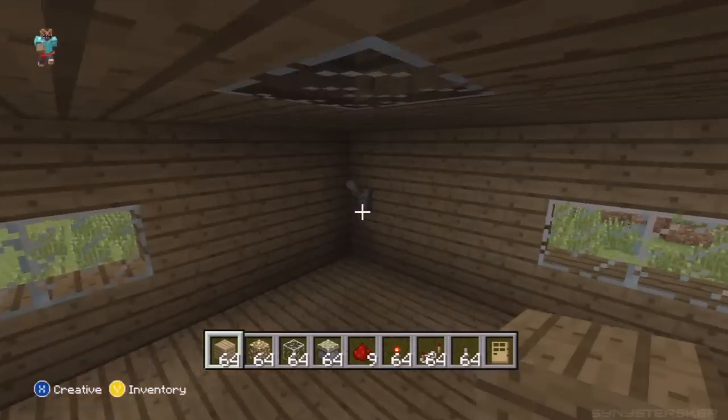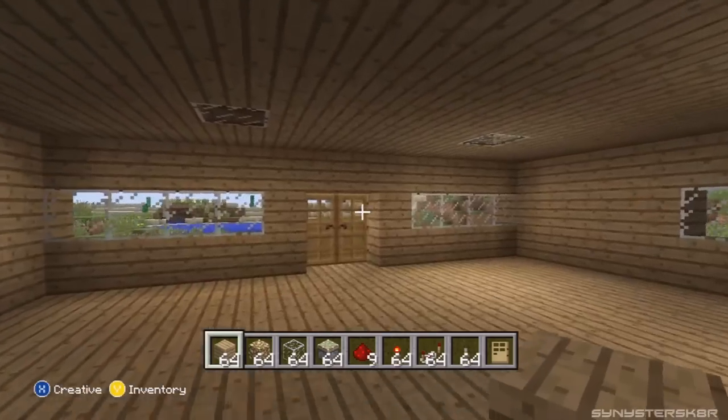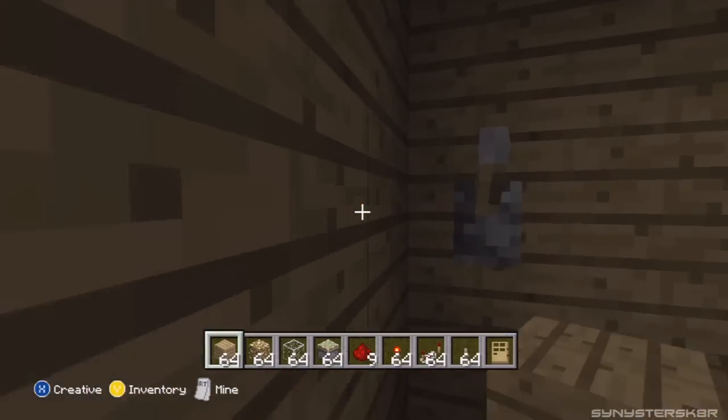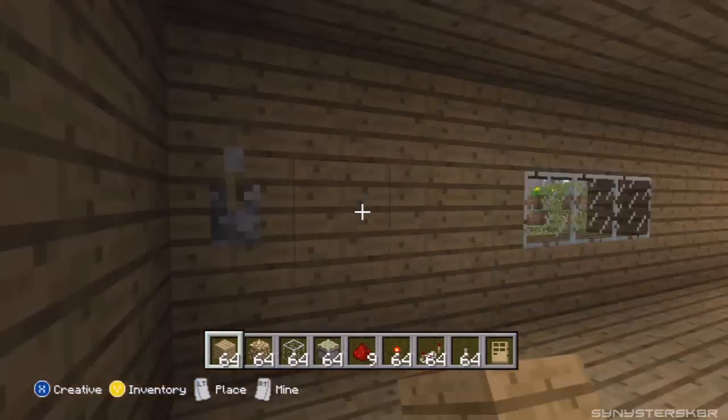Hey, what's going on everybody? SinisterGator here bringing you another episode of Let's Play Minecraft. This week we will be building this awesome light switch as you can see right here. You turn it on and the room lights up because it's awesome and I'm awesome at building this stuff.